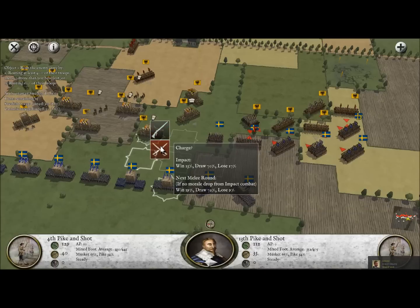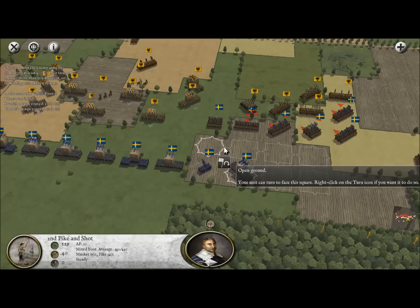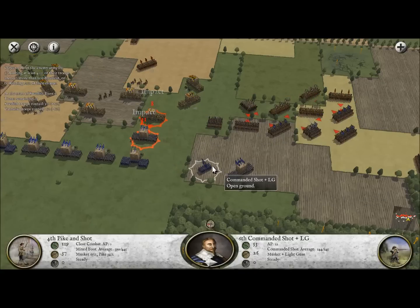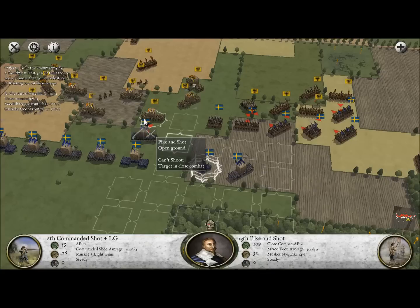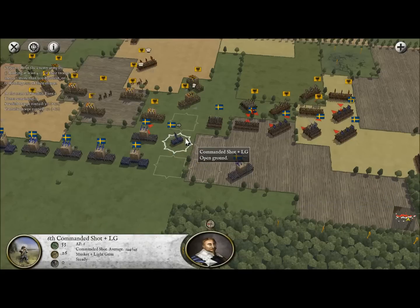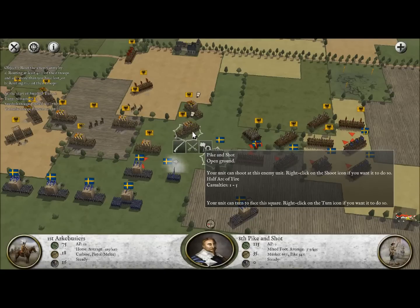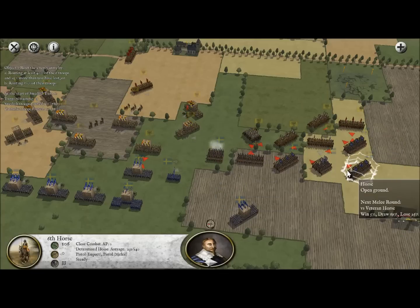I might try a charge here. I'll at least start moving this spearman into formation to defend this flank — but you know what, I'm going for it. We charge into the enemy. That was a pretty crazy choice, and we lost 31 men getting into contact. I'll move this commanded shot unit up, turn it towards the enemy so we can still open fire while holding our position on the line. Not sure that was the best idea, but you don't always make the best decisions in Pike and Shot. Sure enough, we can open fire on this guy.